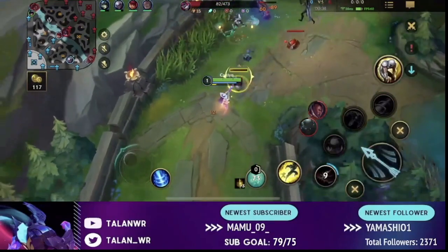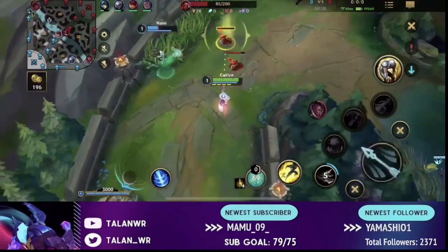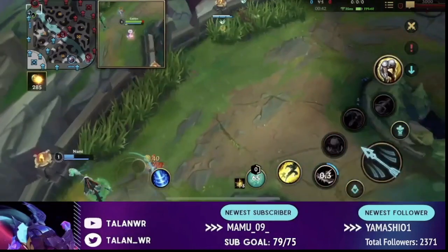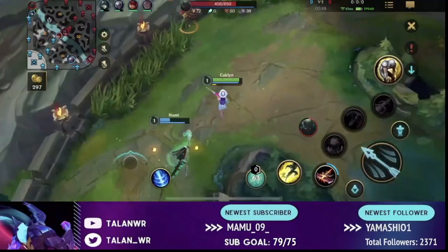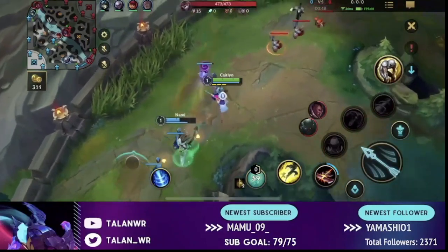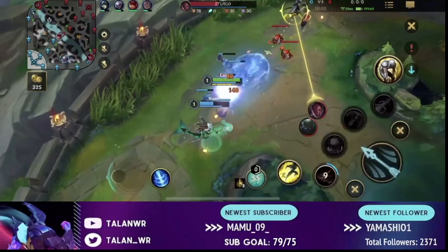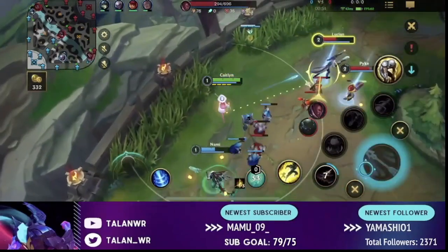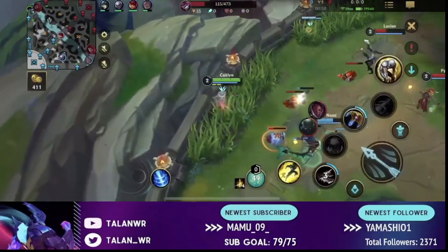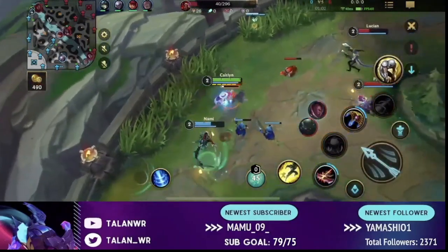A very important thing: when it does auto attack him, immediately as your character stops to auto attack, walk backwards so that they can't auto attack back on you. As you saw there, I did not walk backwards and I got auto attacked — he trades evenly with me. However, with this range advantage, all I really have to do is walk back as soon as I auto attack. You see: every time — auto attack, walk back; auto attack, walk back; auto attack, walk back.